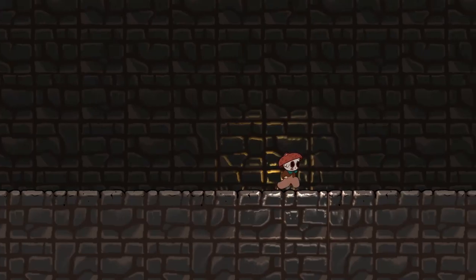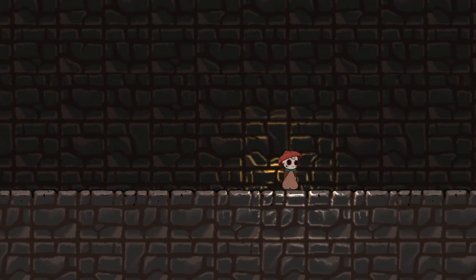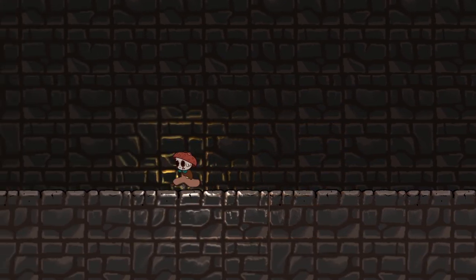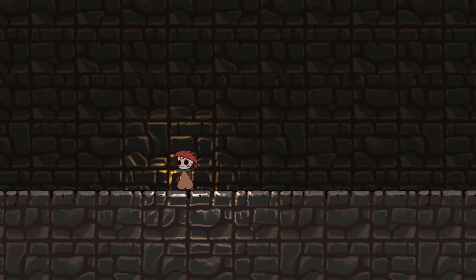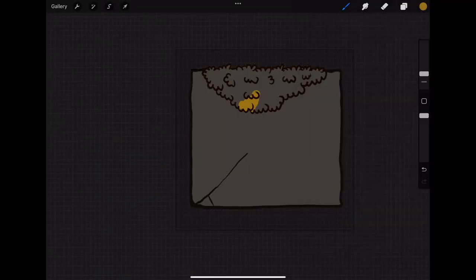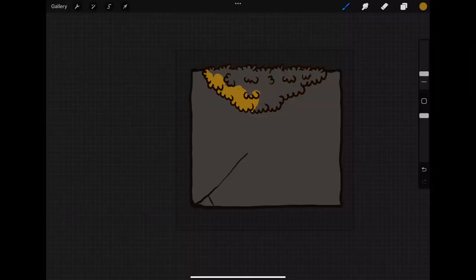Something that often happens when you make normal tile blocks is that you get a wallpaper effect — it looks artificial because the tiling is too uniform. So in order to avoid this, I'm just going to make it not uniform by making several blocks of different shapes and sizes. That way I don't get that perfectly repeated look. I start with this big square block, adding a bush on top and a crack along the bottom, which is in some sense a bad idea because it makes the block less repeatable.